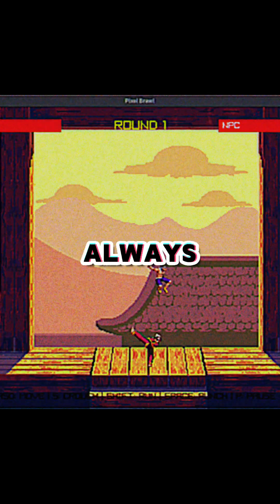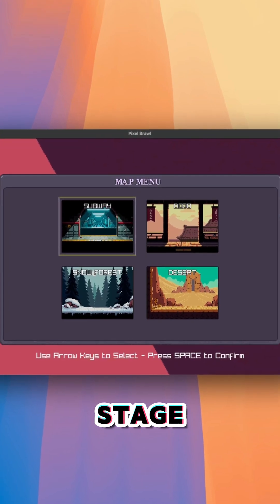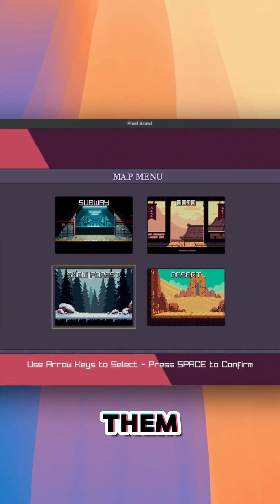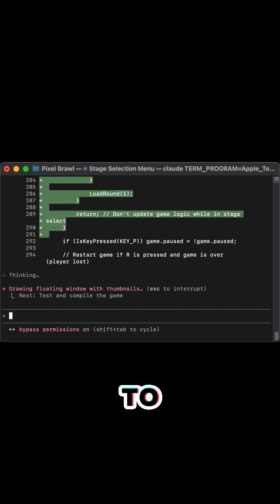But every fight always played out the same way. So today I wanted to give players a choice. I built a stage selection menu using Pixel Lab and some manual drawing. Now each stage gets its own thumbnail and name, and when you hover over them, they light up with a yellow accent.